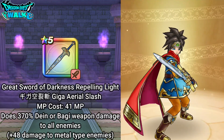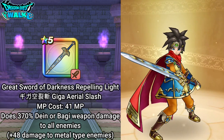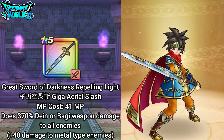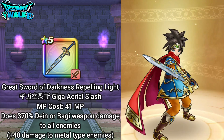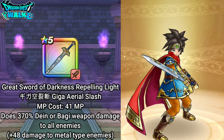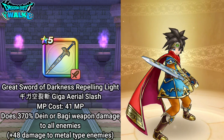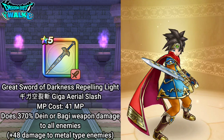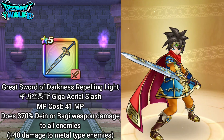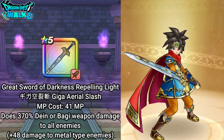Then I have a dragon equipped with the great sword of guard of darkness repelling light. This is good for both abilities — with Boggy damage it helps defeat the two side enemies in this Hokura, and with Giga Blade it does pretty good damage to the necromancer, even though it's not completely weak to Dain damage.